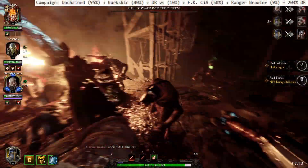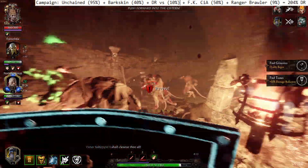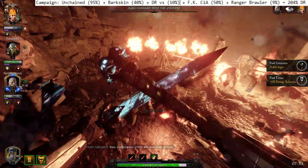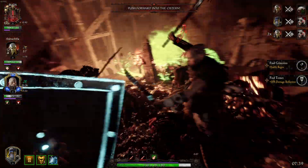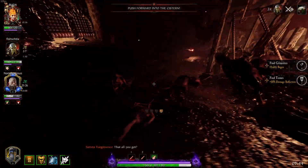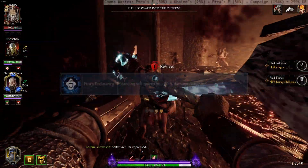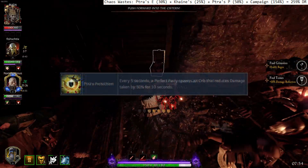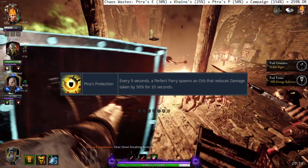So in campaign games, you're gonna want Ranger Vet and Foot Knight with Brawler and Comrades alongside an Unchained with Blood Magic running Feebling Flames and Numb to Pain, along with the Necklace, for a grand total of 204% damage reduction. After that, you've got alternative game modes — specifically Chaos Waste. Considering that you still retain up to 154% damage reduction from campaign games despite the Necklace being out of effect, you can still boost your damage reduction sky high so long as you: 1. stand still for 30%, 2. be at super low health for 25%, and 3. collect an orb that reduces damage by 50% for 10 seconds — giving you up to 259% damage reduction.